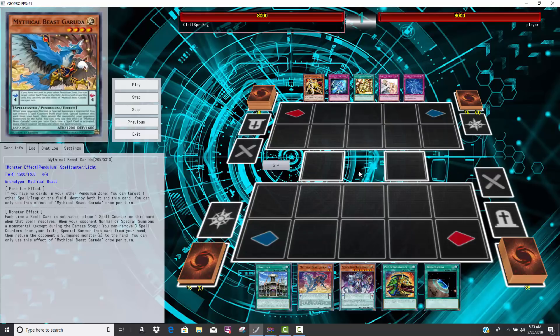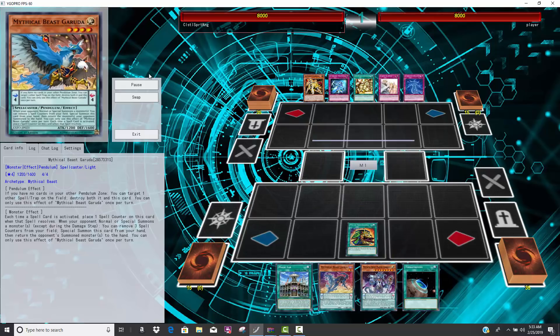Your opponent summons Colossus — who cares? You just summon it and bounce your opponent's Colossus. Now they just lost that monster and they gotta make another one, and you get a monster on board to defend yourself.